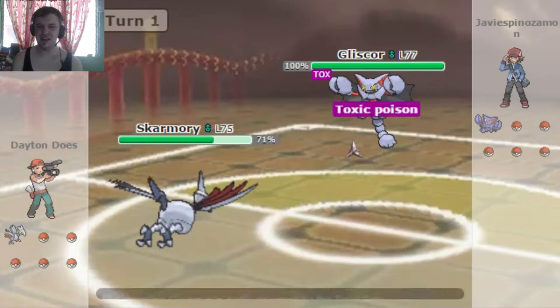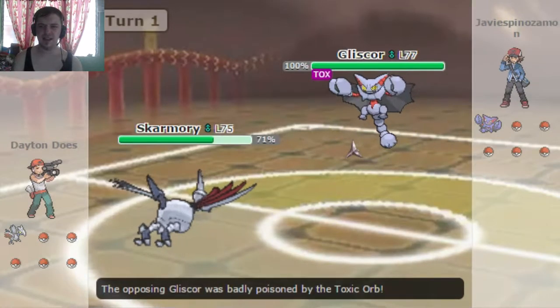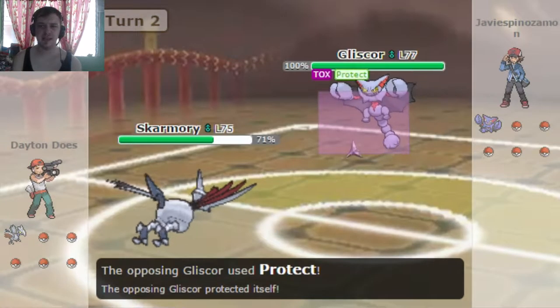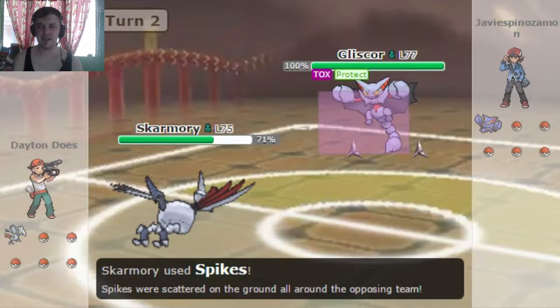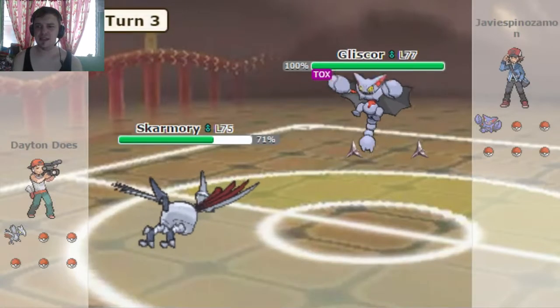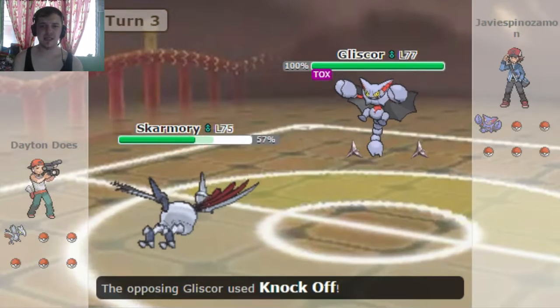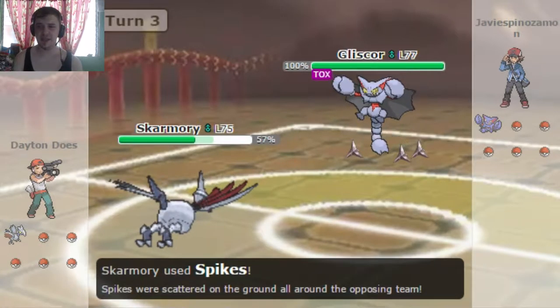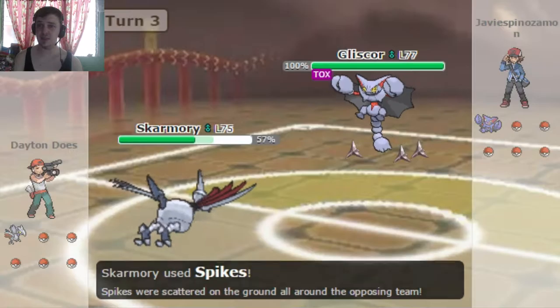He knocks off the Leftovers for my Skarmory, and that's fine because this Skarmory has Roost. I'm gonna go ahead and set up some Spikes. He goes for the Protect, which isn't gonna matter at all, just giving me more time to set up another layer. And yeah, I'm definitely gonna get 3 layers of Spikes up here, unless he has a Rapid Spinner. They will stay up for the duration of the match, and that is really, really gonna help me out, as it generally does.